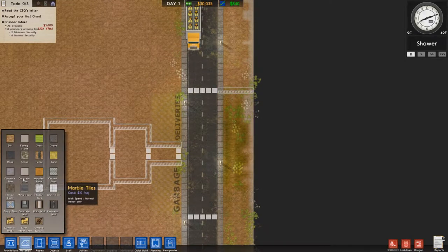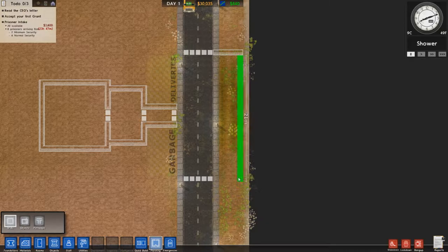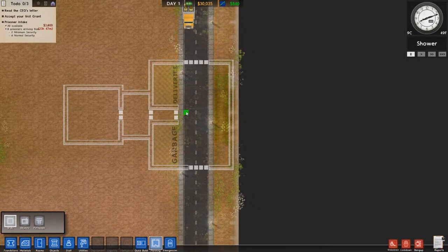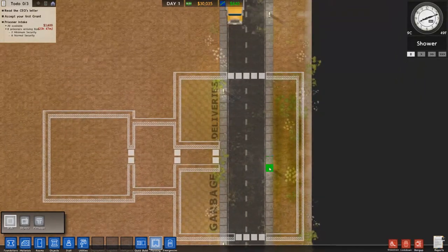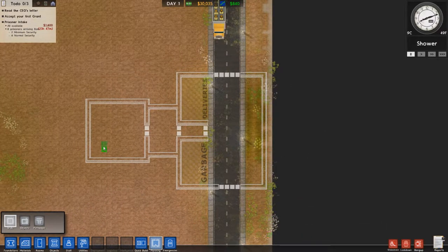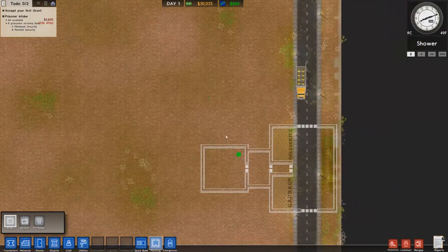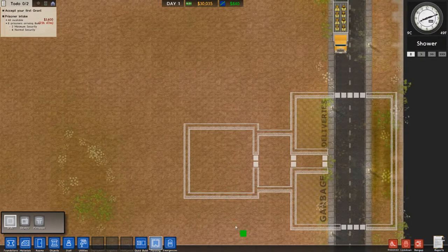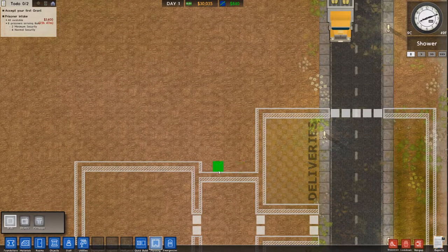I can't build anything on that square, so we'll change that to be here. This time I'm not going to go for such an open prison - I think I'm going to stick to a standard design. My plan for this series is we're going to build one prison which will be very simple, just to get things working. Then we'll probably use the finance tool to sell this prison and move on to build my ideal prison - a more open type of prison, which I think will be quite fun to build.